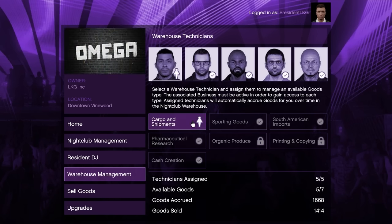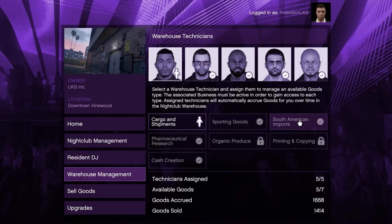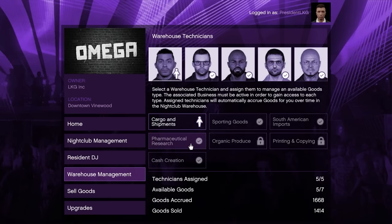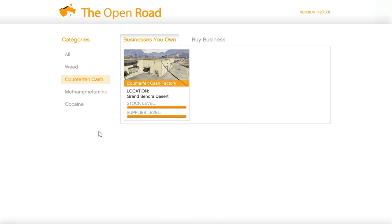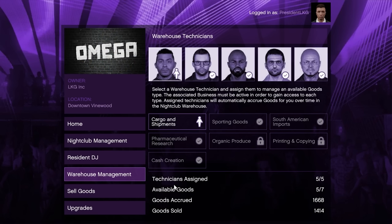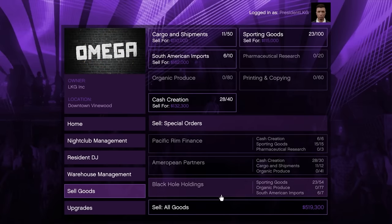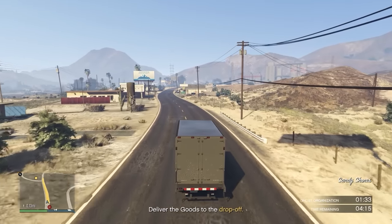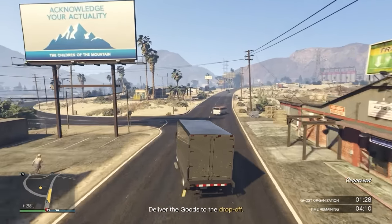First is cargo, which you need a CEO cargo crate warehouse or a hangar for. Second is sporting goods, which you need a bunker for. Third is South American imports, which you need a coke lockup for. Fourth is pharmaceutical research, which you need a blue stuff lab for. And fifth is cash creation, which you need a counterfeit cash factory for. If you've hired all 5 technicians and assigned them to those 5 products and purchased the equipment upgrade for the nightclub, the technicians will source you $50,000 worth of product every hour. So if you combine the earnings from the wall safe and the warehouse, you could make $100,000 per hour in almost entirely passive income with the nightclub.